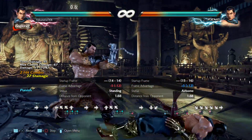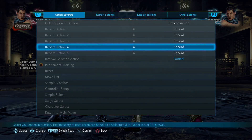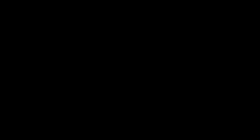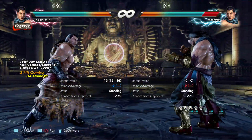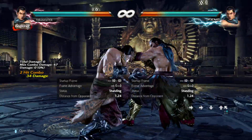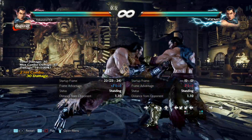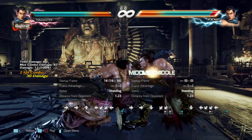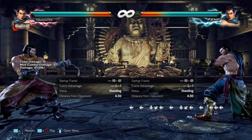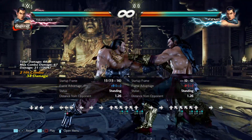If this would wall splat on counter hit, knock down, or even launch — do anything — I would get it. It doesn't do anything, and you cannot do only the first hit. This move has no purpose. If someone could show me the purpose of this move they'll get a free sub until I die. This move is utter trash. I actually used to use it as a sitdown punish but then I realized I could just as well use other options — so I stopped, and I will never use it again.